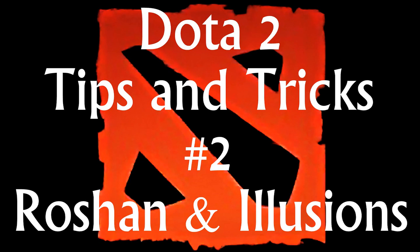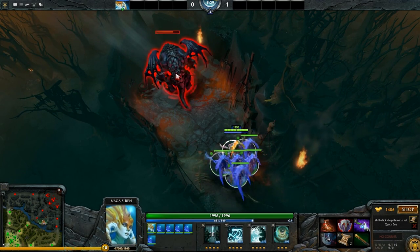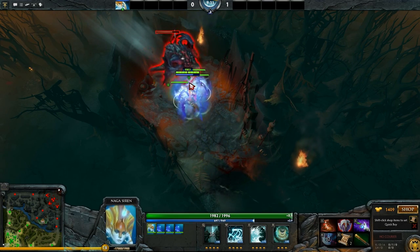Hey everyone, I'm back with the next part of my Tips and Tricks series. Today we're going to look at Roshan and Illusions. A common mistake that most players make with their illusions is that they tell them to attack Roshan, causing them to instantly disappear.